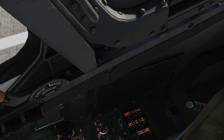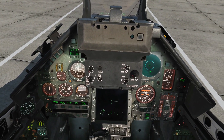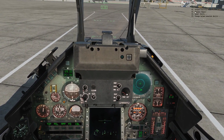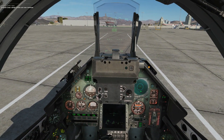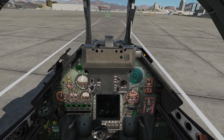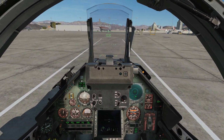We can now take our handbrake off and turn our nose wheel steering on. We can now remove our chocks with the communications menu: Ground crew, wheel chocks, remove. Wait for chocks — wheel chocks have now been removed. That is a fully started and completely accurately aligned Mirage. Throttle forward, taxi, and go and kill some MiGs.